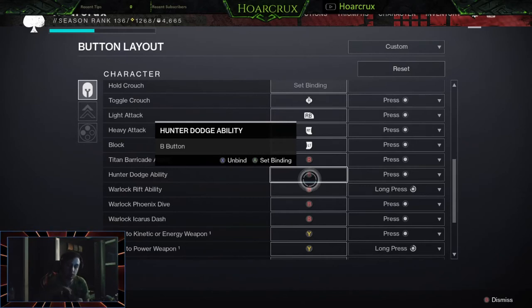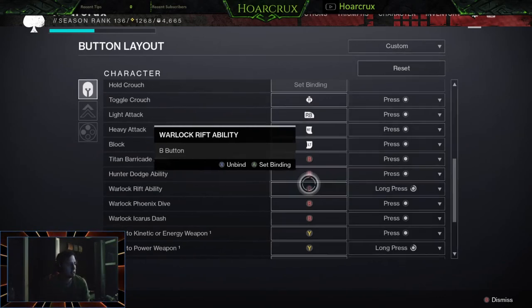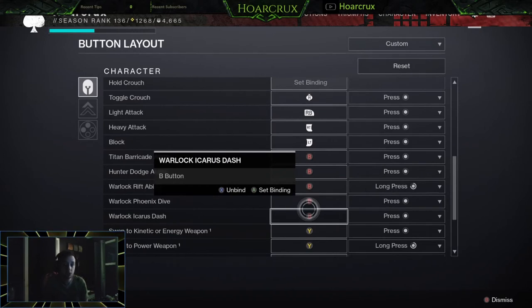I have my class ability on a back paddle. When you're in the air and need to slam down — if you're playing Stasis for whatever reason — changing the Warlock Icarus Dash input to press fixes that issue. I couldn't figure this out for the longest time because I had my dodge ability on a paddle, and when you're in the air you just hold the dodge and fall and slam the ground. But unless you have Warlock Icarus Dash set to press, it doesn't work. I don't know why it's like that — just one of those things with the game.